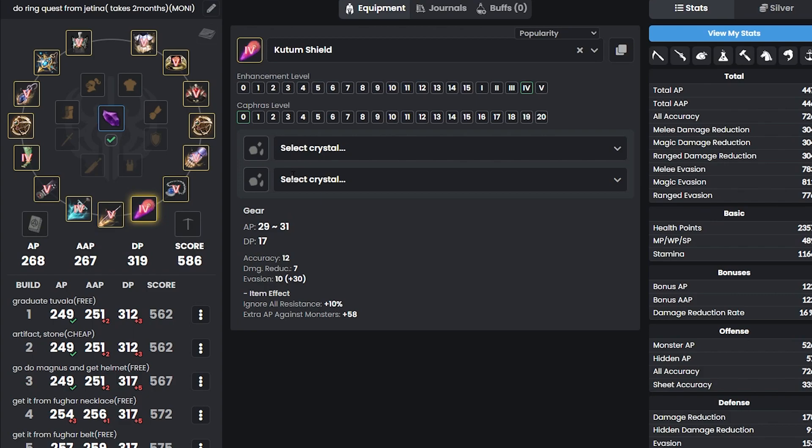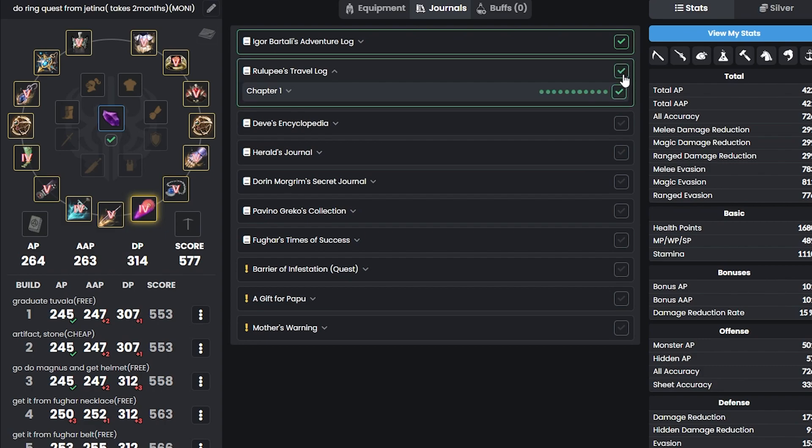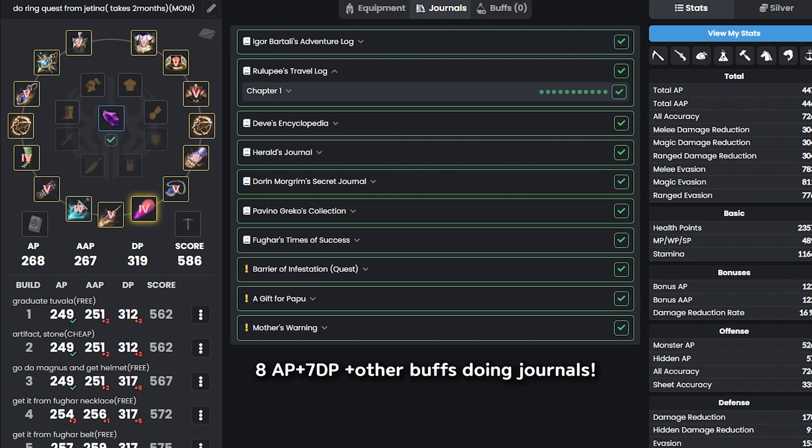If you guys follow this guide, the gear set would look like this. If you have more time, definitely get into Journals — Google all these names individually. If you do all of them, you can get up to 268 AP.